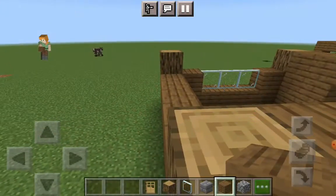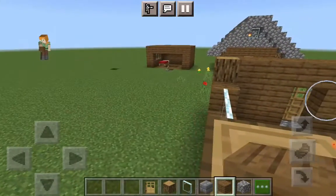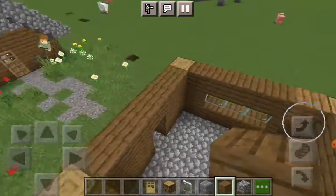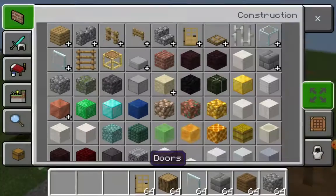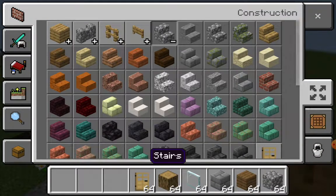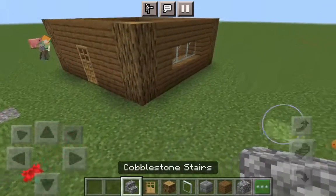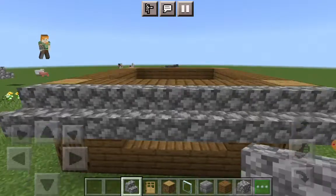Now let's do a layer. I almost forgot my block. So when you're done this part, get your cobblestone stairs. You always need your cobblestone stairs — you need a roof. Start doing that.